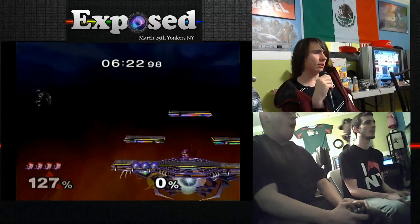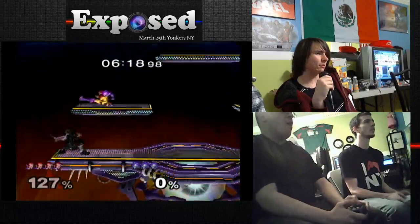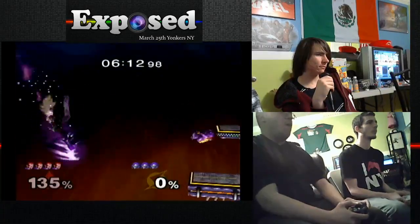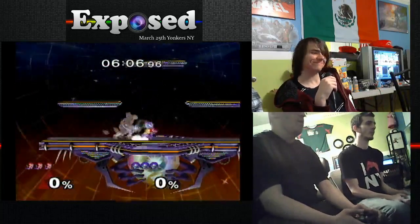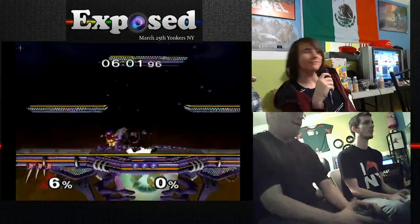Robin's missing a lot of easy edge guards. Edge guarding Ganon should not be hard. But like I said, Samus seems to have a hard time edge guarding Ganon - I'm not sure why. This isn't the first time I've seen this. This is about the third Samus I've seen that can't edge guard Ganon super easily. It should be easy, in theory.